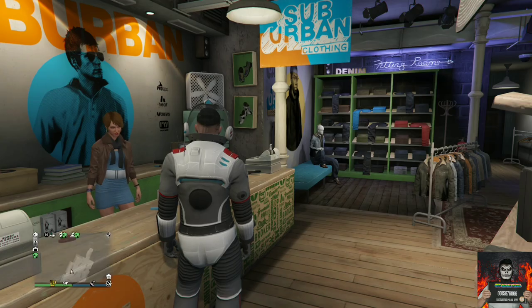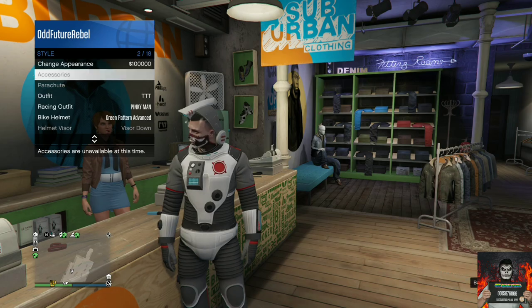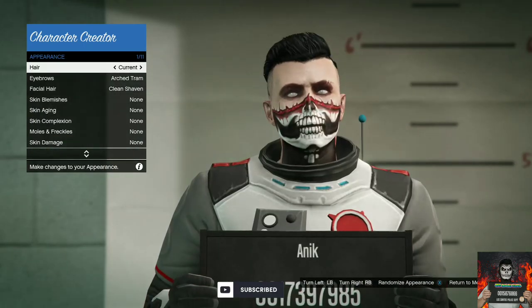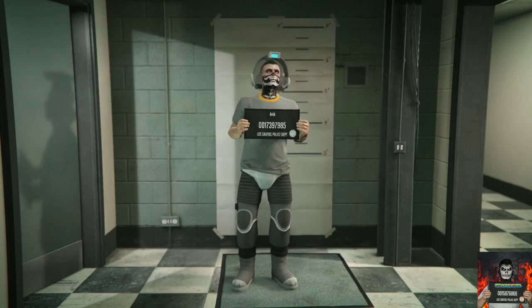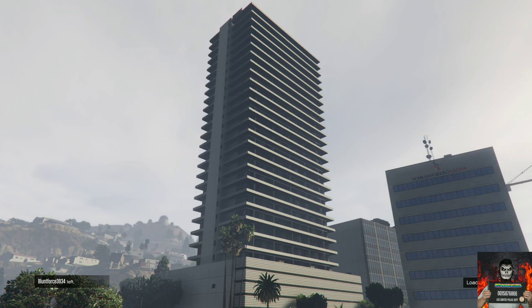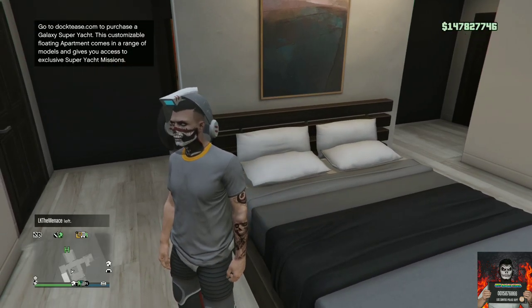I will be showing you an easy method on how to save the pants. Purchase the color you like. Once you do, back out from the outfit section, pull up your interaction menu, go over to style, and click change appearance. You should load into a small room. Go over to the apparel section, find the crew t-shirt style, and cycle through them.